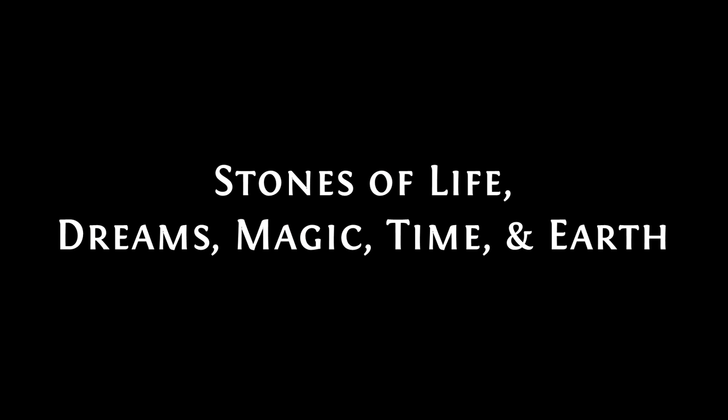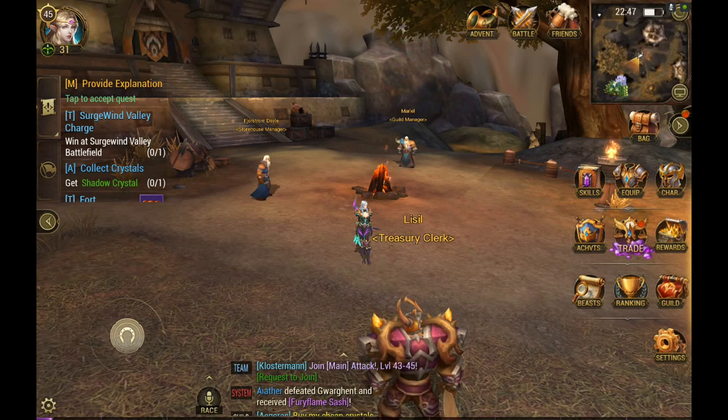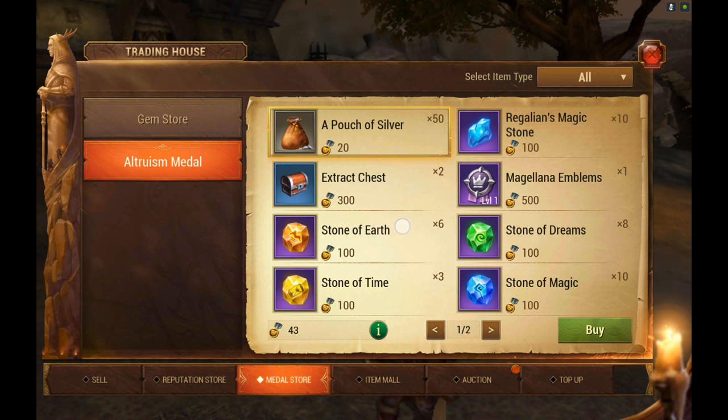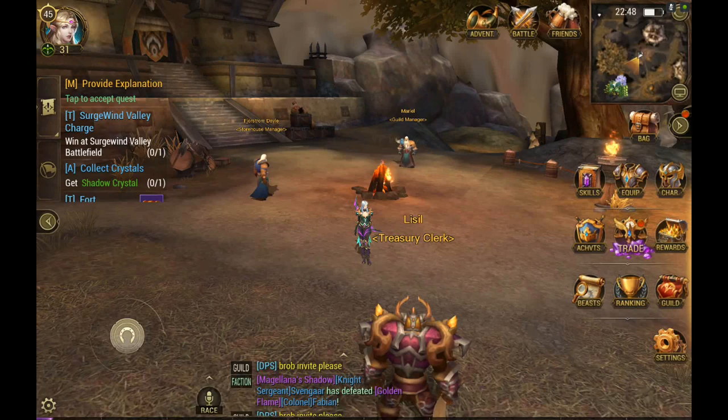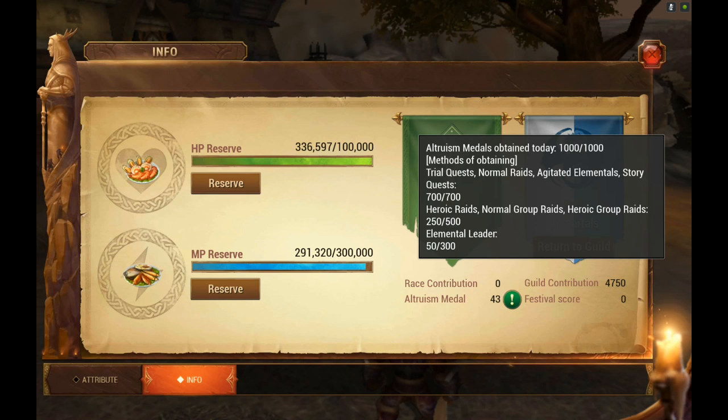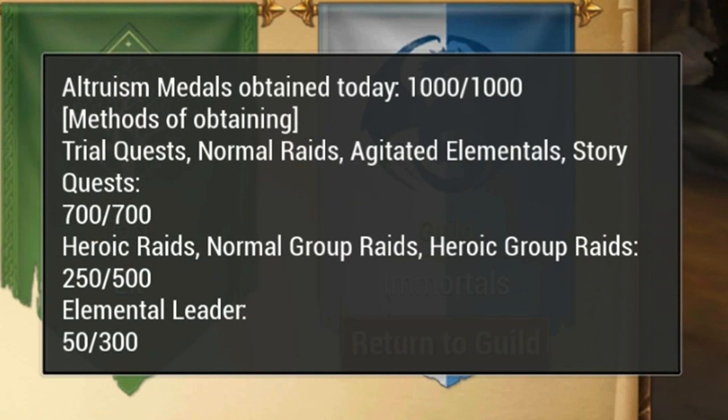To craft your gear you will need stones of life, dreams, magic, time, and earth to increase your chances of getting an epic and give you better gear. You can buy these with gold or you can use your metals. Keep in mind you can accrue up to a thousand metals a day. To buy these stones, click on trade, then metal store — under the metal store tab you can buy all of these items. You can get up to a thousand metals a day, so that's ten of these stones you can buy per day. To see how many you've earned, click on character info and then the green exclamation mark at the bottom.